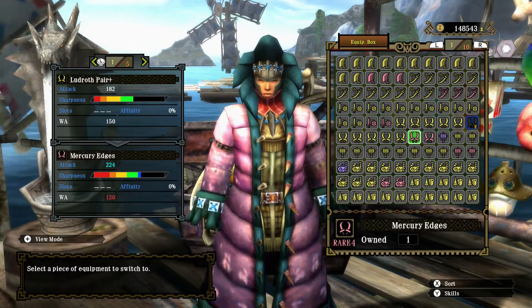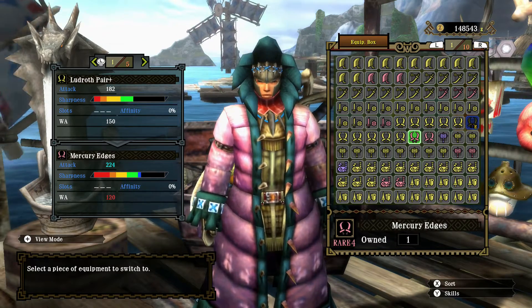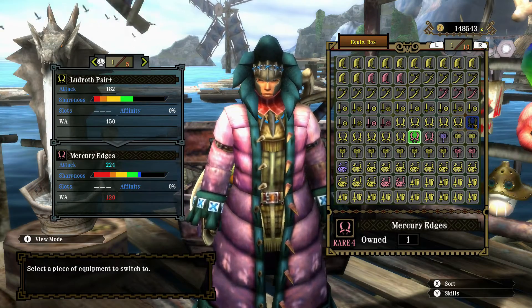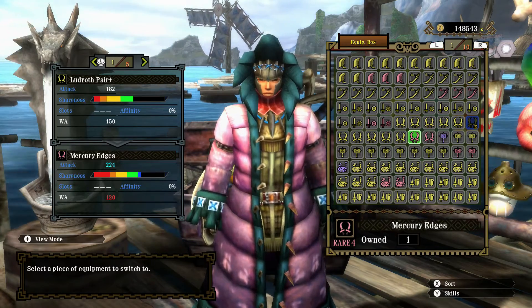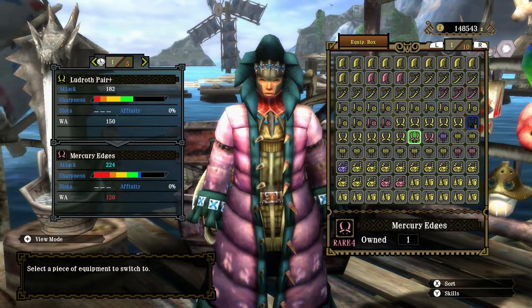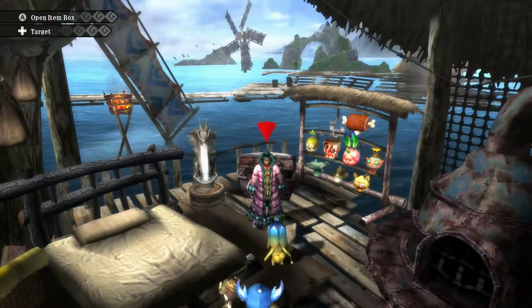But it still seems to be an okay dual blade. Mercury Edges is the other water one — I already recently used it. Might have gone for this one just because of the high raw and blue sharpness, but since I used it last time I don't want to be abusing the same weapon over and over again. I like to swap them around. So this is the weapon of choice.